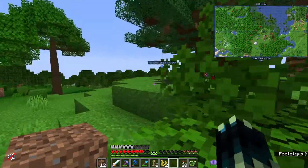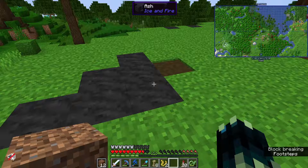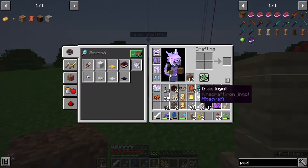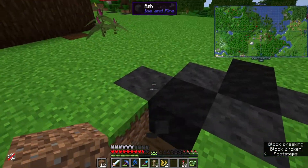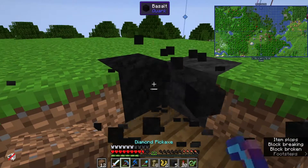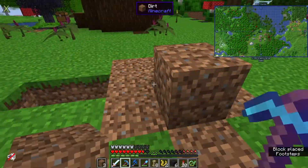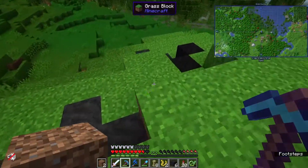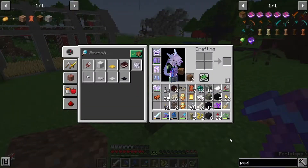It seems like the tree is already cursing the land around it, which is good I guess — it means it's coming to life. The book did state it will curse land around it, but I think we need to remove the curse so it can keep cursing. So I will go around and remove it all — there's a blotch there, a blotch there, also a blotch there, and more. And now I'm out of food, which is not good.